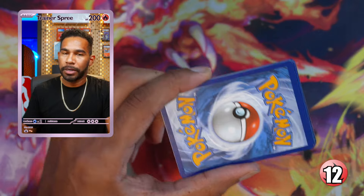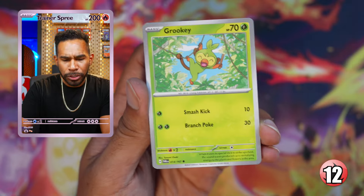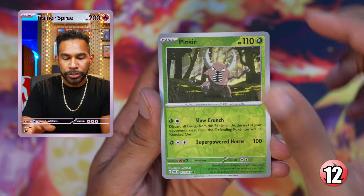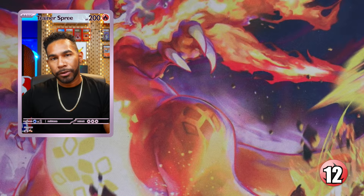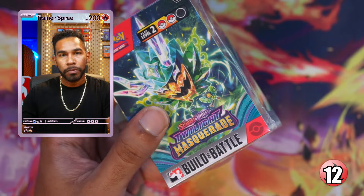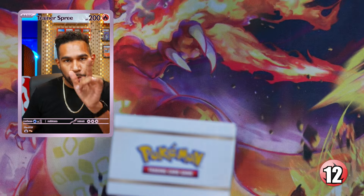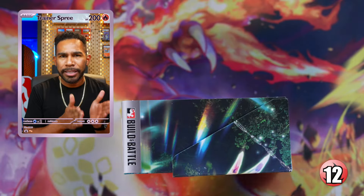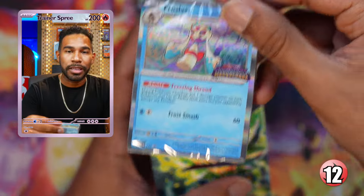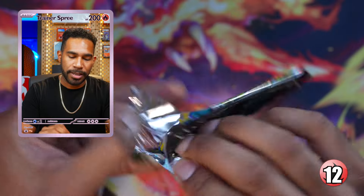I'm super excited — once this set officially releases we'll be grabbing the sleeve blisters and promo boxes. One thing I've noticed: the Loyal Three — Pheasant Dipity, Okie Dokie, Monkey Dory — their illustrator rares are not in this set, but they were in the Japanese Mask of Change. My theory: the Loyal Three illustrator rares will come out in a premium collection box, similar to how they did Quaquaval, Skeledirge, and Meowscarada. When it does, we'll be ripping that too.